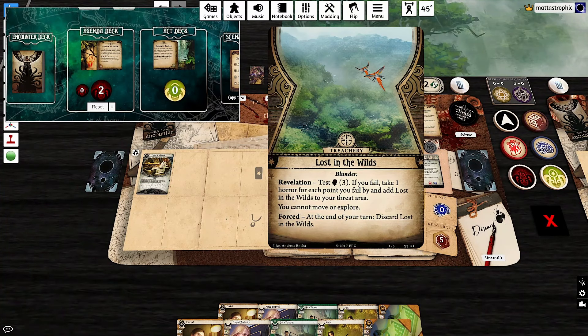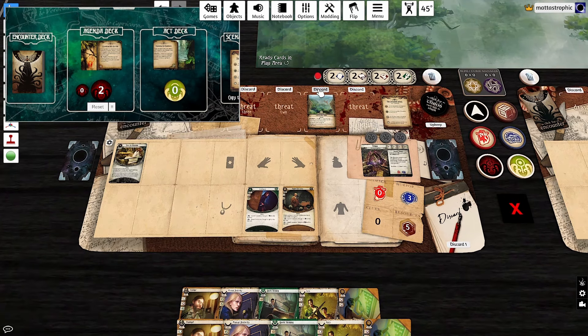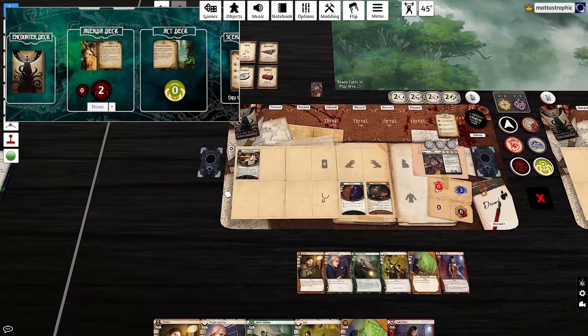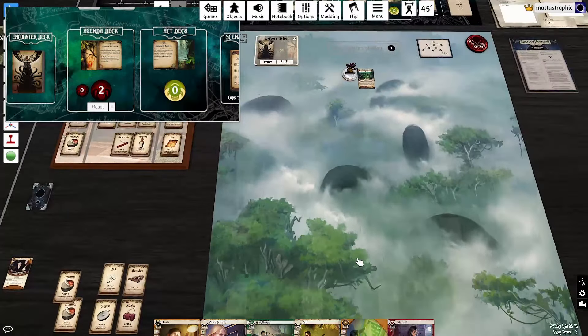We take three horror — fine. Going to upkeep, it still thinks I have Forced Learning. Let me get this off the board — if I delete it temporarily, that might fix it. There it goes. Now we're good. We should unlock Innate since that gets us cards and resources. New turn — we're at three out of six doom, so we're already falling behind schedule, which is what I was worried about.